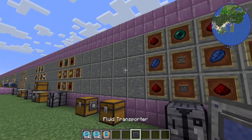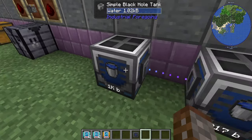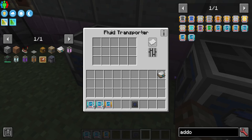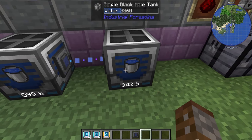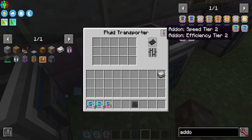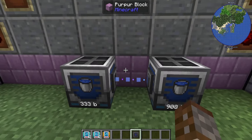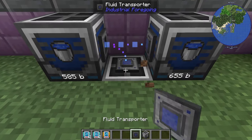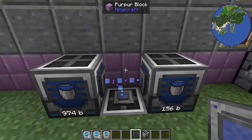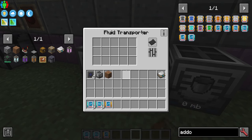The Fluid Transporter is made the exact same way but with lapis instead of gold. All the same features apply. With a blacklist set, it will let anything through and you can see it sending water. You can have it in multiple locations, piping in all six directions — though still only one block at a time.